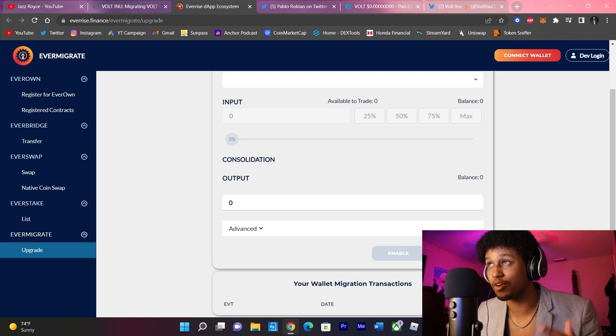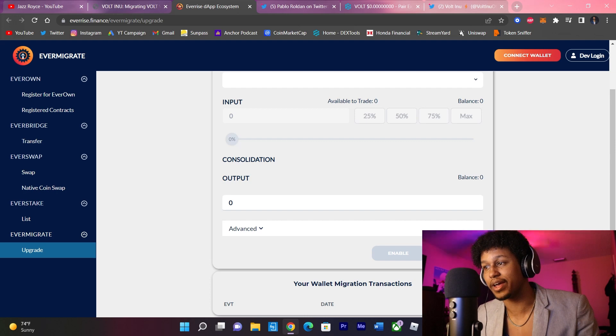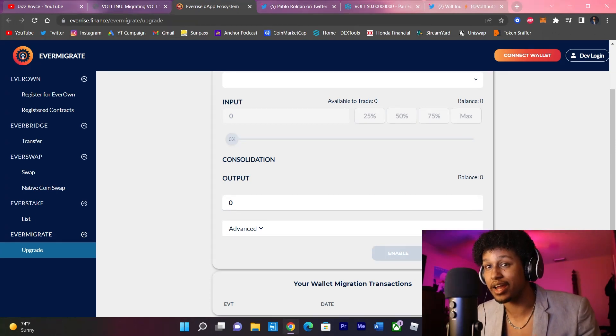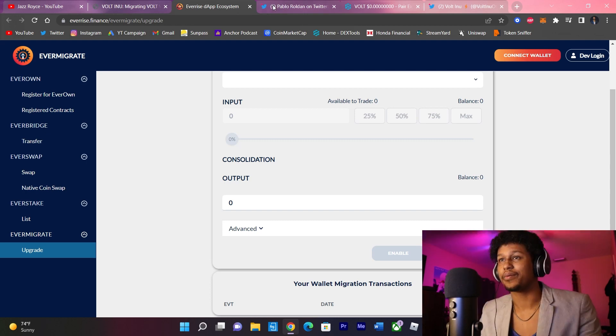Once that's done, you're gonna do it again and just click migrate — you don't do anything else, you just click migrate. That's where you pay the fees. I paid roughly 52 dollars in gas fees. I highly recommend doing it either late at night or early in the morning when there's not as much trading volume, so you can save more.